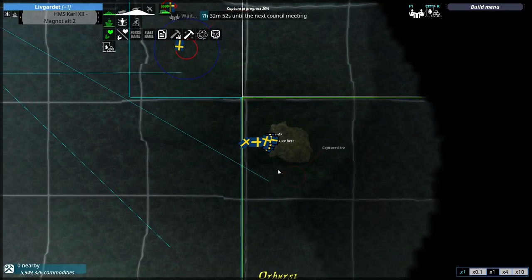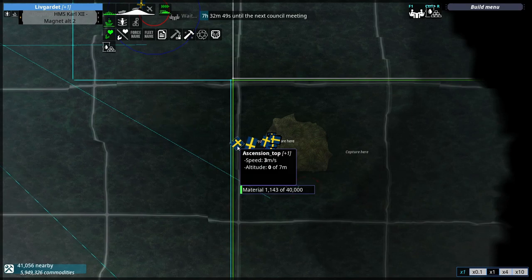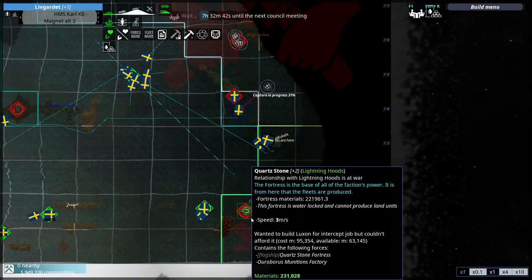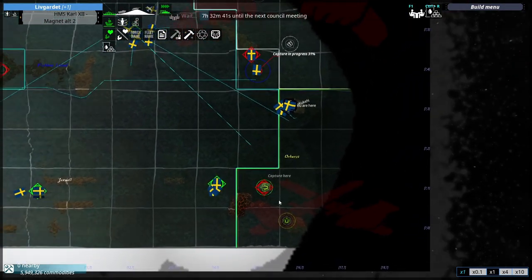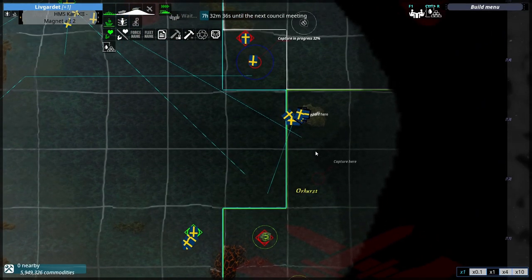Magnet, stop moving. Actually we do want to capture, don't we? So Magnet can go there — you know where Magnet is going. Magnet's going to the Quartz Stone. Yes — but that'll be for next time.